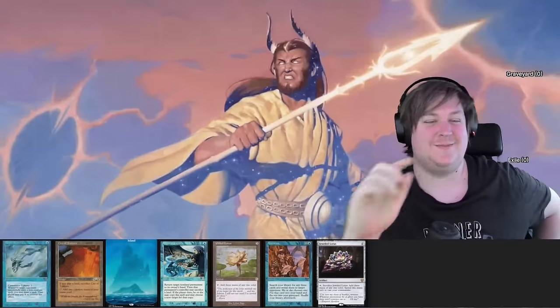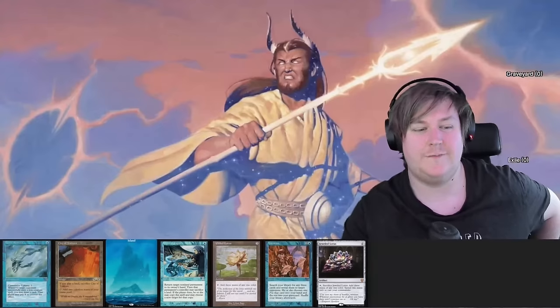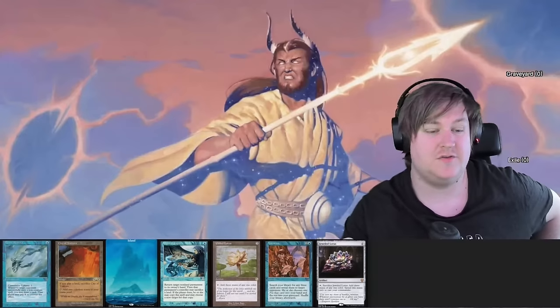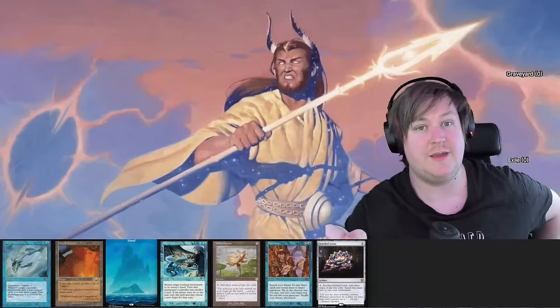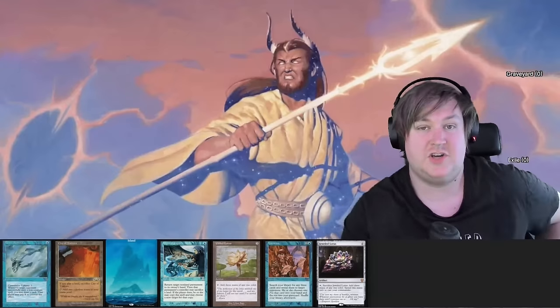Always mulligan. This is the best hand yet — it's actually a pretty good hand. We're one mana off just casting Heliod and flipping on turn two, and we have a turn one fish. Those are two things I like. This is a clear keep. This is easily the best hand we've seen so far. Let's keep it. Go to four, people.